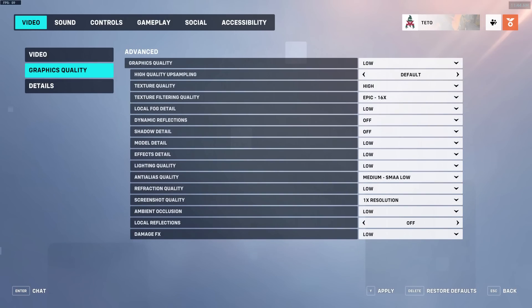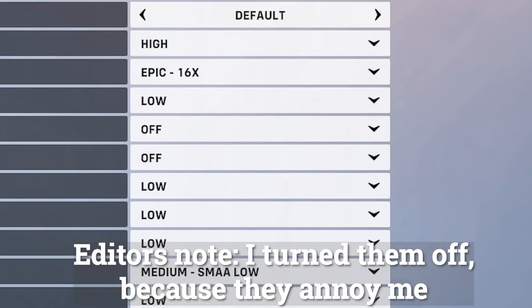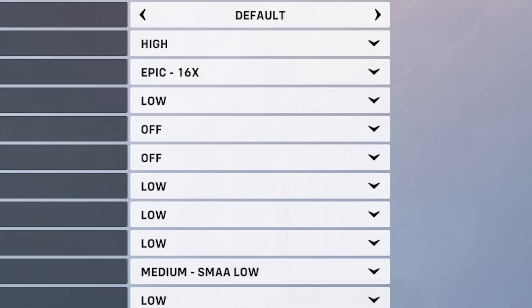Graphics quality. Shadow detail — I don't recommend turning shadows off. It can make targets stick out less and make depth perception difficult. Set this to at least low, although any higher than that gives no competitive advantage.